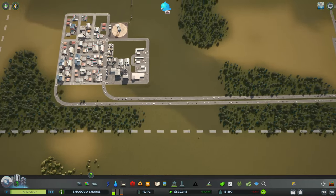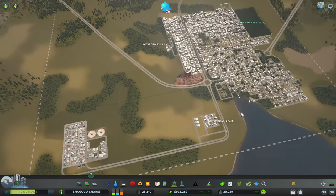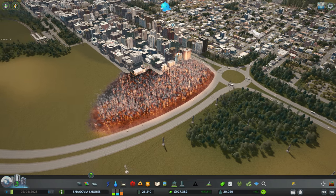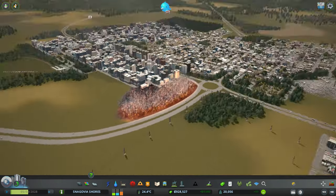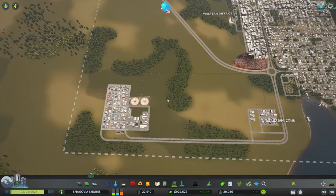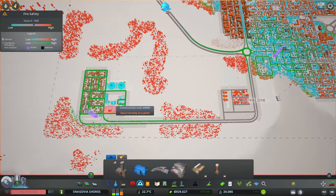We need police — a lot of police. Do you feel how hot this is, guys? Only smoke — no one would want to see this in their city. Let's pause the game for now. Even though we have coverage — I've added here a fire station and a police station, so you get more services.